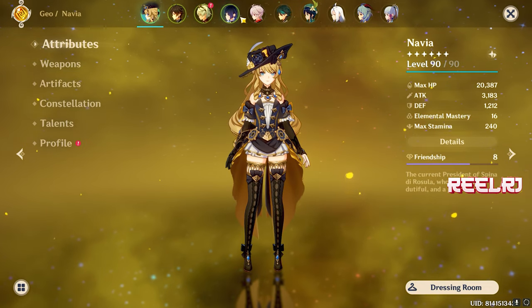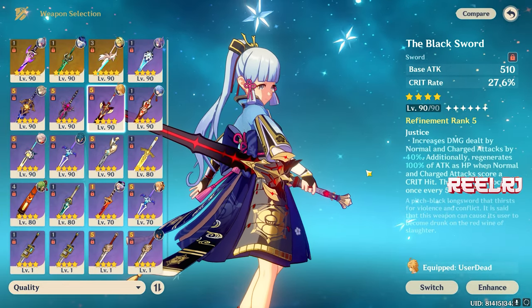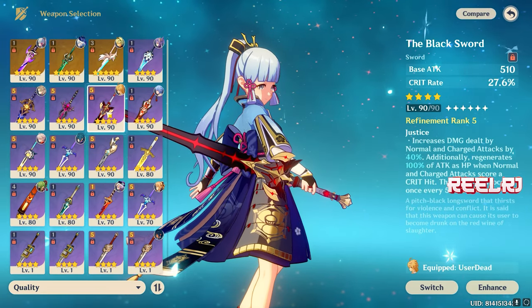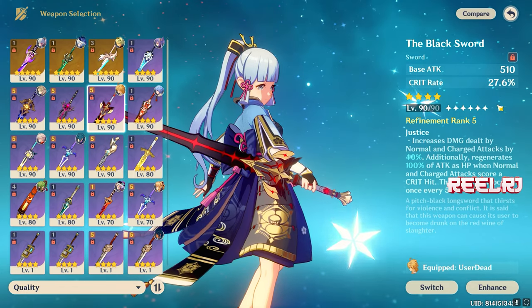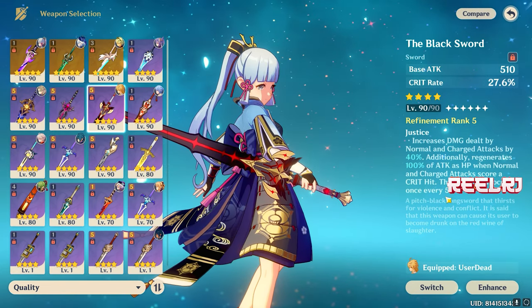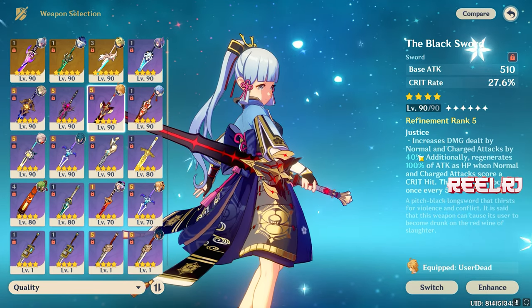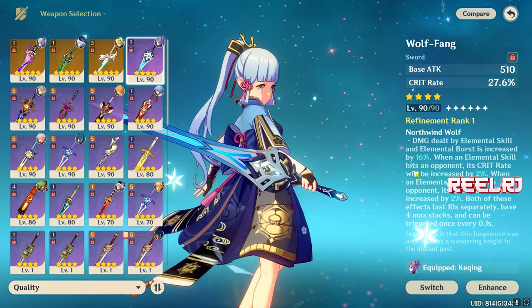The top two weapons are both Battle Pass weapons. At number two we have the Black Sword. There are two swords from the Battle Pass: Wolf's Fang and Black Sword. The Black Sword gives 510 base attack and 27.6% crit rate, plus a massive increase to normal and charged attack damage. Additionally, whenever you land a crit, your character gets healed and you gain a large amount of normal and charged attack damage bonus. So at number two, the Black Sword.